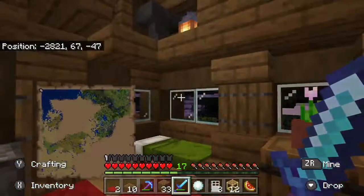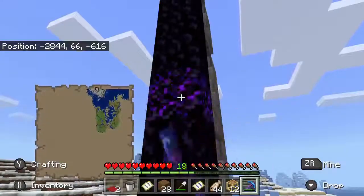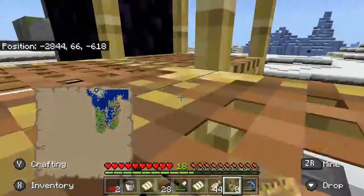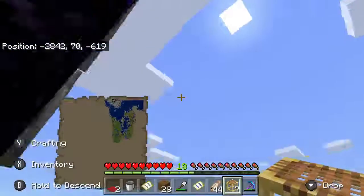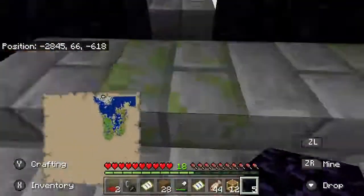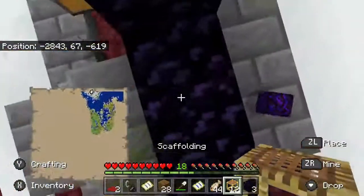On my first trip here I found this huge abandoned nether portal that I didn't record. It's actually not that far away, so what I'm going to do is activate it and try to connect it to the nether portal at my old base. That way we can use it for fast travel. Traveling the ocean is fun, but the nether just sounds quicker.